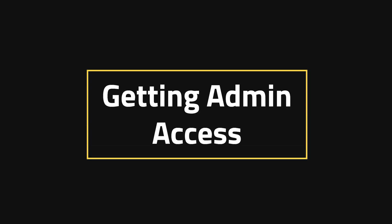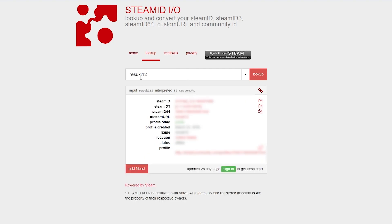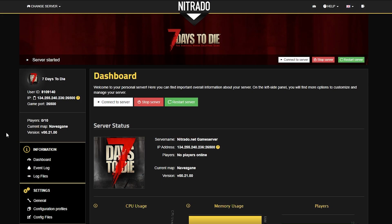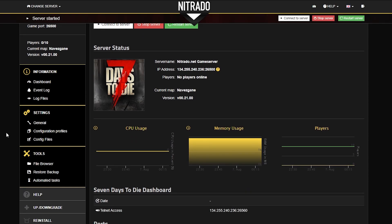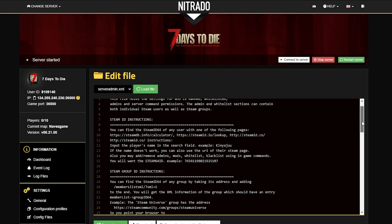Getting admin access. First thing you want to do is head to steamid.io and look up your Steam username in order to find your steamid64. Once you find that big long number, you're going to copy it, and then go into your server, go to the config files area on the left-hand side, and select that. In the new page that pops up, you'll see a drop-down bar at the top where it says 'load file,' and you're going to want to switch that from server config to server admin.